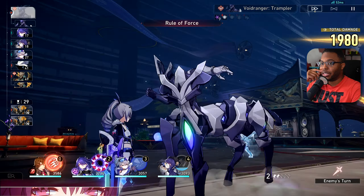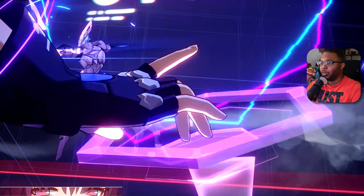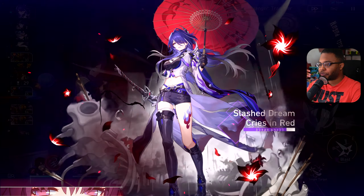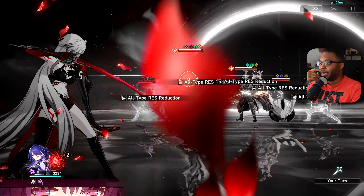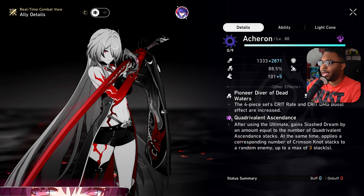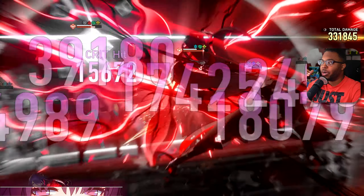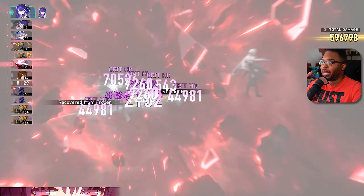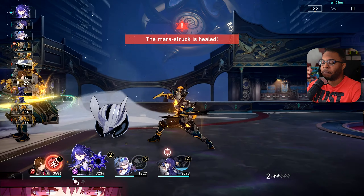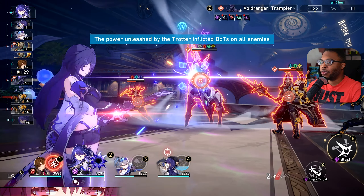If Silver would have gotten her ultimate, that would have been fantastic, but it's okay. Now that we have Silver's ultimate, I can basically stack on the defense drop that I would have had with Sparkle without actually having it. You see that I'm not doing anywhere near that damage I did before, but I'm doing a little over half — since last time you saw the 900 instead of the million, I got almost 600,000, which is still very solid.